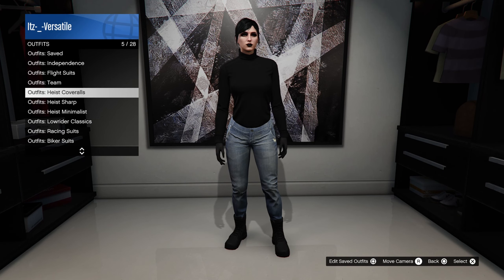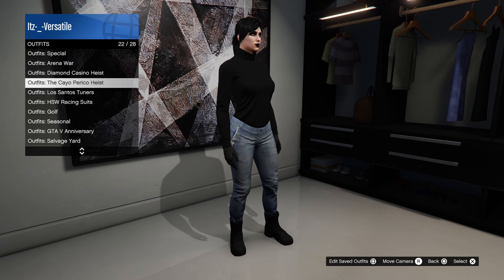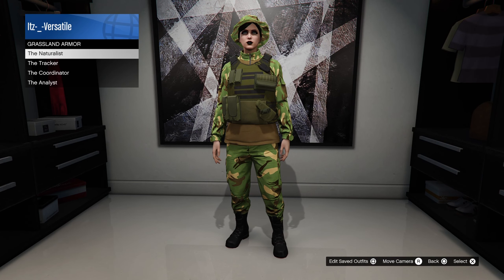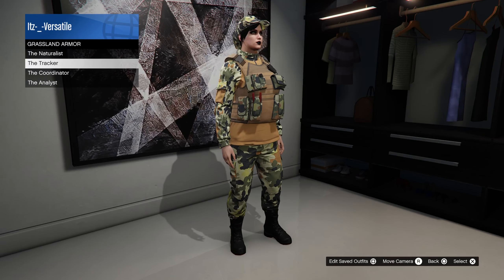The first thing you need to do is go to your outfits. If you already bought some of these, just go there. However, if you haven't, go to the Cayo Perico heist outfit and then go to Grassland Armor. There are four of these you can choose from.